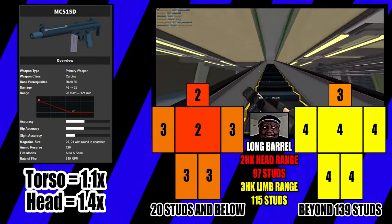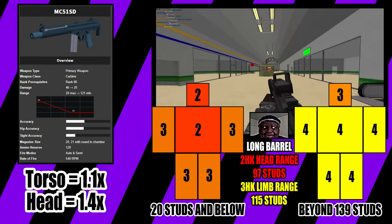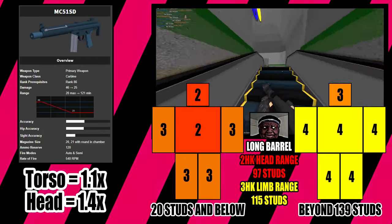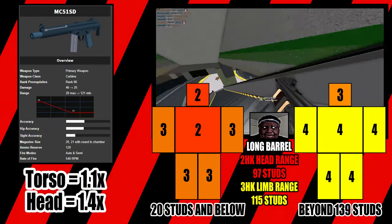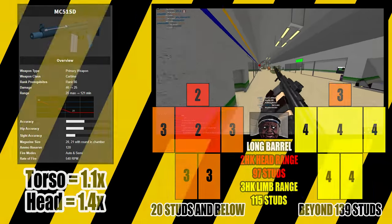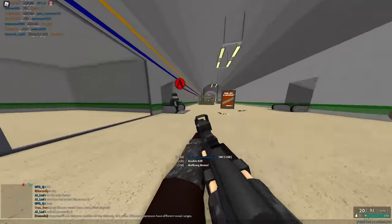When using the long barrel attachment, the damage range becomes 16 to 181.5 studs. The hit to kill ranges are increased across the board, except in the case of the 2 hit kill torso range, which is decreased by 2 studs. The long barrel decreases the walk speed by 0.35 studs per second, and the extended stock decreases the walk speed by 1.4 studs per second.